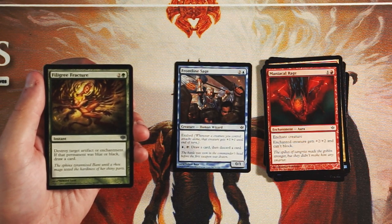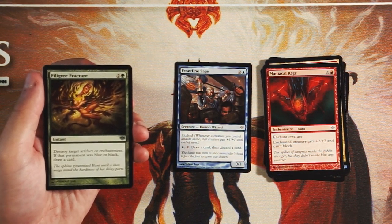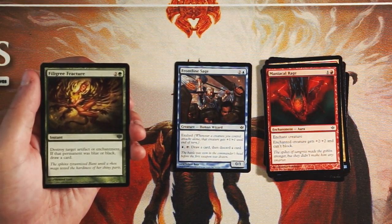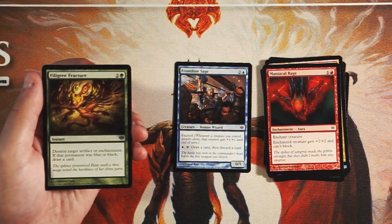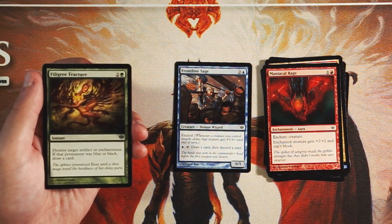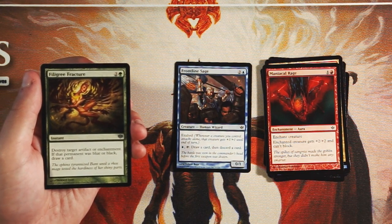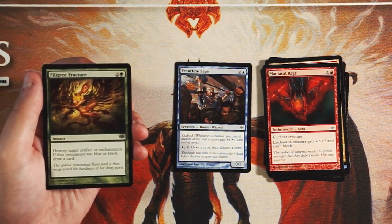Our first uncommon is Filigree Fracture — an instant for two and a green. Destroy target artifact or enchantment, and if that permanent was blue or black, you draw a card. This is very much a sideboard card — artifact or enchantment hate tends to be regulated to the sideboard. What's nice is it's good regardless of the color of deck you're up against, but it has added upside against blue or black. Not a first pick by any means, but if you're in green and need some artifact or enchantment hate for your sideboard, this is a perfect card to pick up.